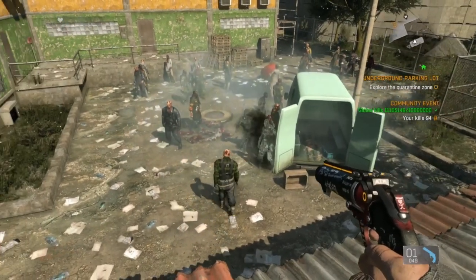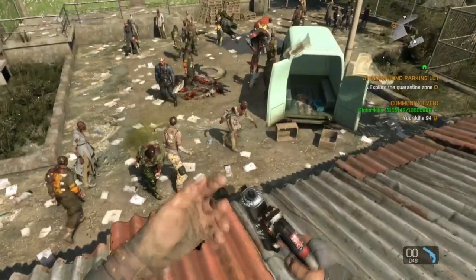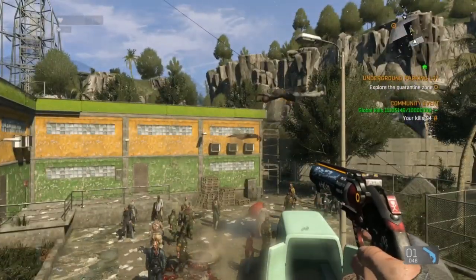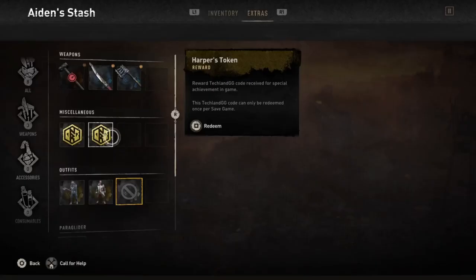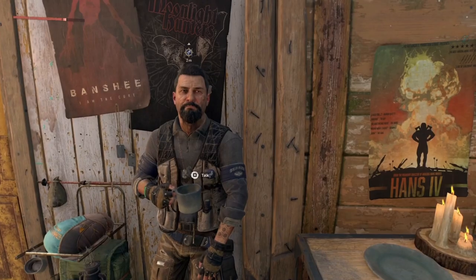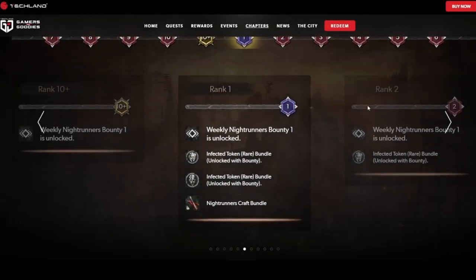Unfortunately, these tokens can't simply be turned in for some cool stuff in Dying Light 2, and in true DL2 style this is where it gets way too over complicated in my opinion. Once you've claimed the tokens you can find them in your stash under Extras, and then you have to redeem them and move them into your inventory. Then it's back to Harper's at the Fisheye to buy some cool stuff — well, actually, no. In fact, you can't buy anything at all until you've ranked up on the new Knight Runner rank system.